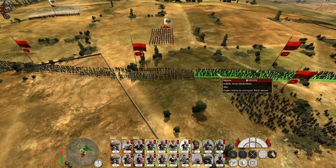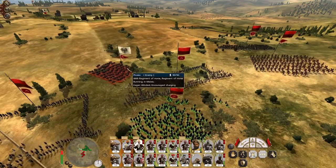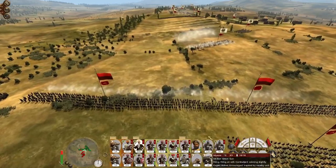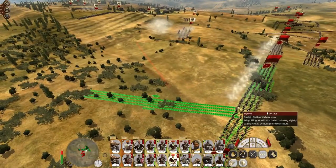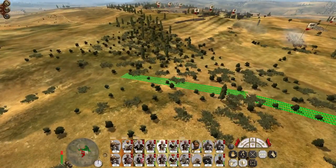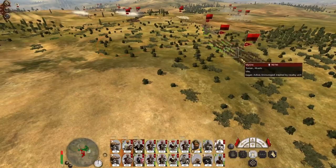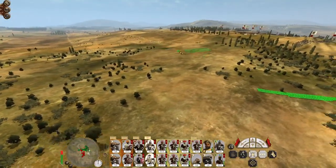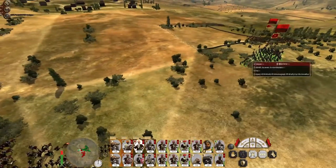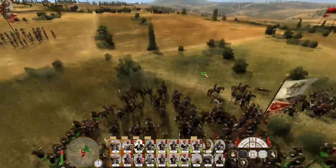Form square! Form square! Dervishes, counter charge. You men, push up to bar into the flank of that cavalry unit. Keep pushing out on the left. Be aggressive with my heavy cavalry. My dervishes are going to hack them down.